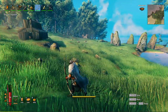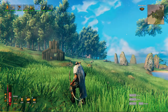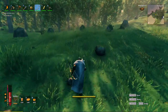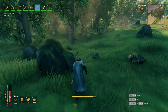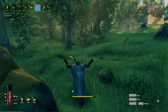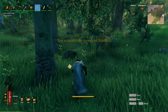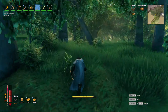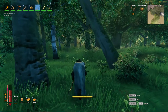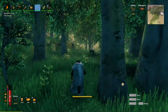We could go explore that little dilapidated hut over there, but I gotta be honest, I'm pretty excited to check out this mountain. I'm going to activate the power of Eikthyr - what that does is it uses less stamina when I'm running, like I'm kind of doing right now to get towards this mountain.